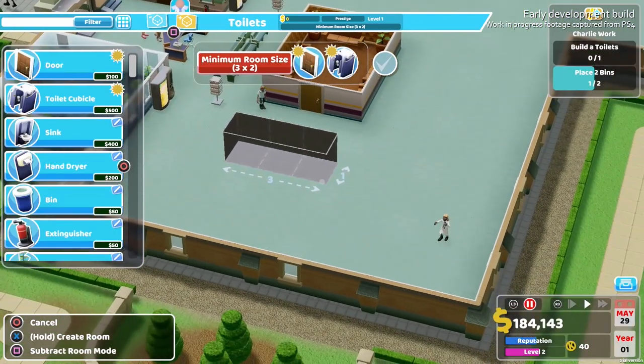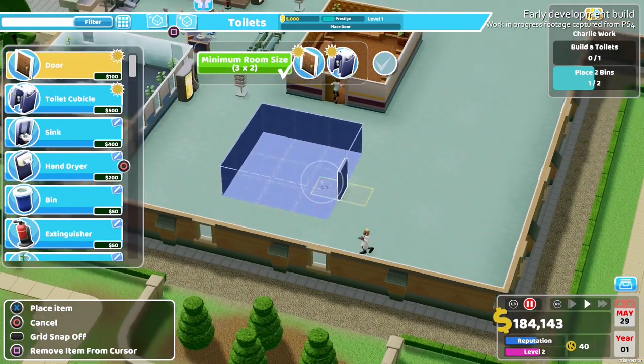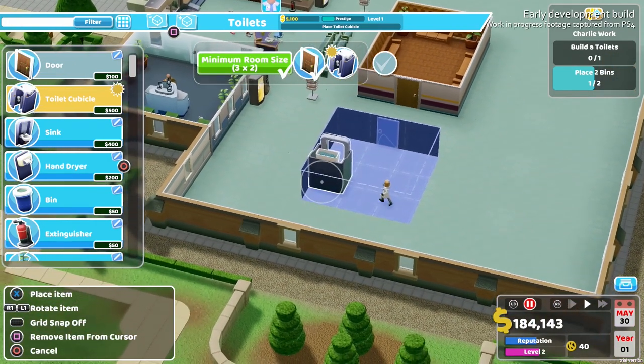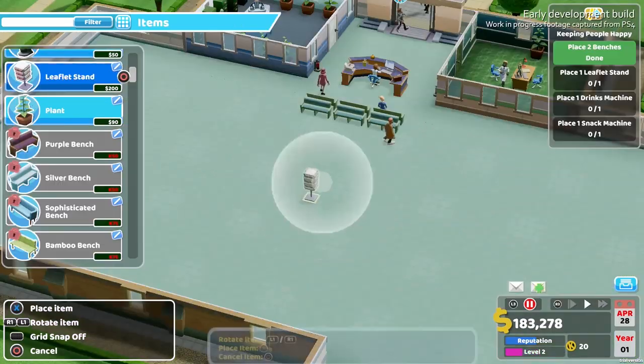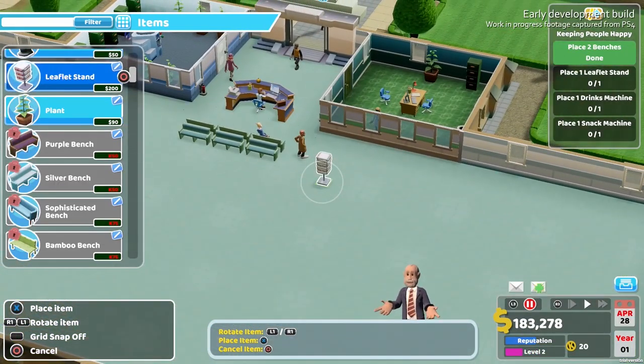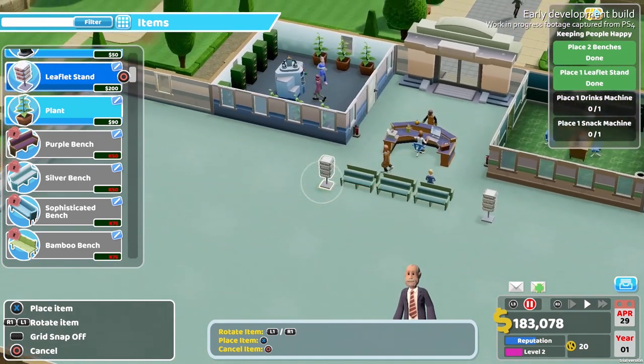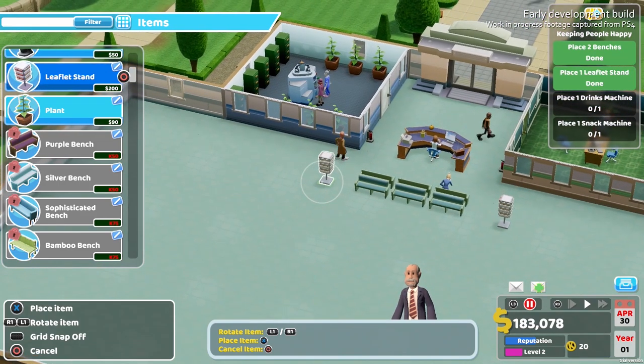It's the ingenious allocation of menus to specific face buttons that'll have you zooming through menus and laying out rooms faster than you can on PC. The majority of your building, hiring and firing menus are assigned to your square button, or Y on Switch, while moving between the menus are mapped to L1 and R1, or L and R on Switch. Because all of the building elements are locked to a grid-based structure, it's easy to pick up and place items even without the use of a mouse.